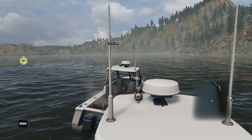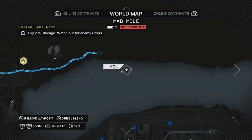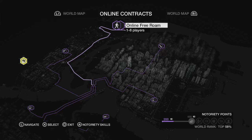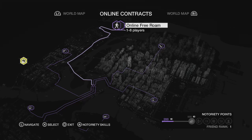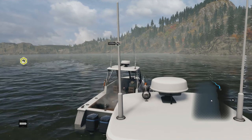To start off with, if you go into your game mode, you can press your dashboard or select button and it will go to this. You want to go on online contracts, and in your top left you'll see online free roam — 1 to 8 players. From this you just back out or join; it takes like 20 seconds, and then once you're finally in, you're in your free roam.